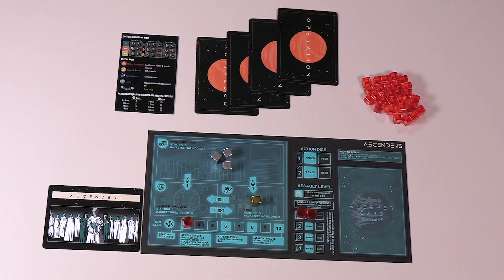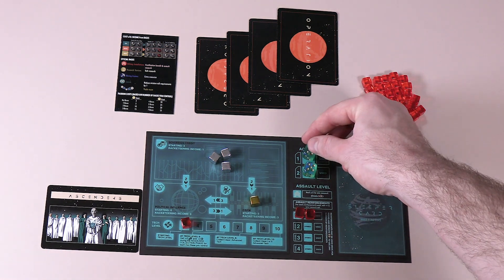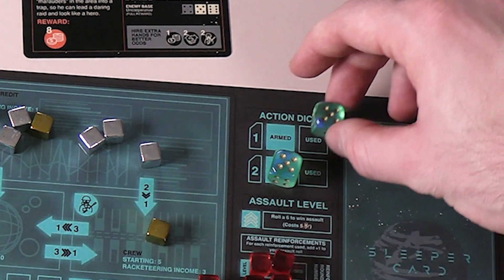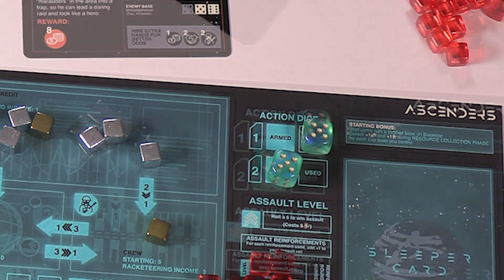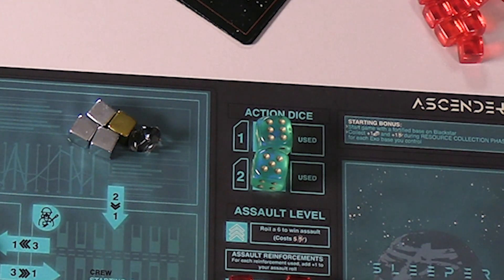Next, place one action die in each of the two armed boxes under the action dice header. Action dice are used for completing missions and assaults. Whenever an action die is used, it's moved from the armed box to the used box. Each round, used action dice are reset to armed during the resource collection phase.